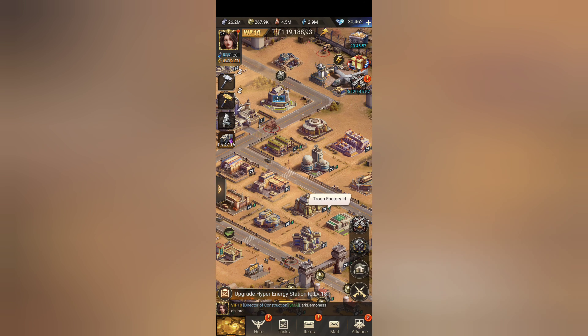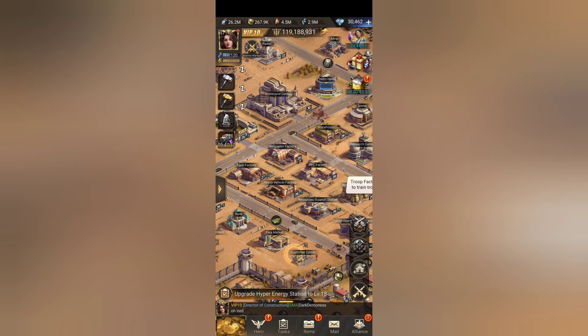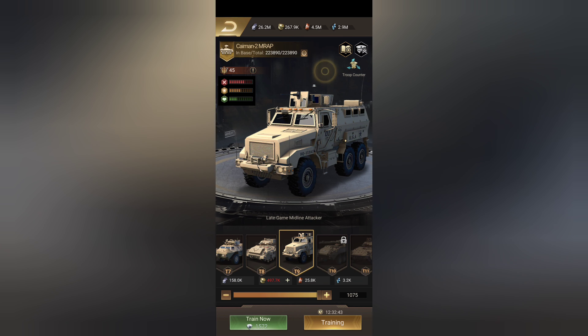So as you're in your training screen, all the way up in the top right corner you have the troop counter. The hierarchy is: tank is better than heli, heli is better than APC, APC is better than tank — and tank, heli, and APC are all better than heavy vehicle.